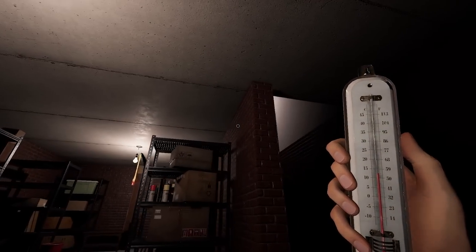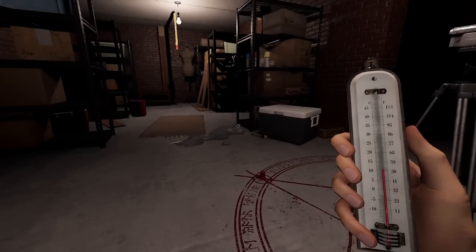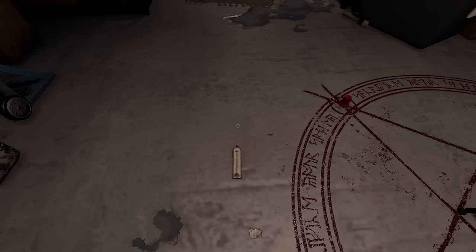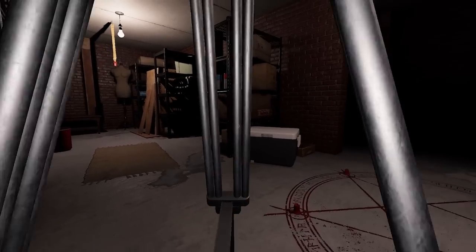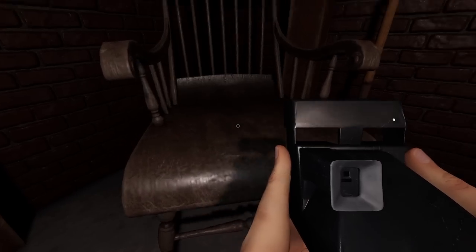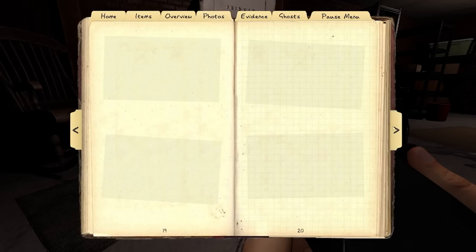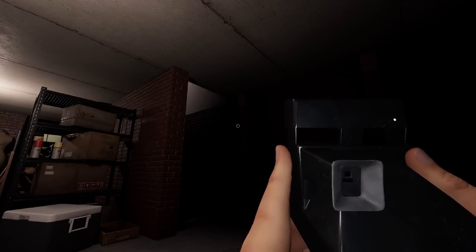Going down to the basement - there's a summoning circle, and I can see my breath down here. The ghost is actually in the basement - we found it! This is the tier one thermometer. It's very slow, so you can either sit here with it in your hand or throw it on the ground in the ghost room and come back and check it in a second.